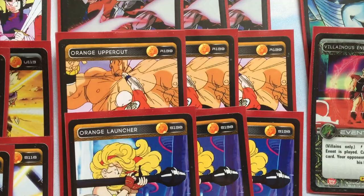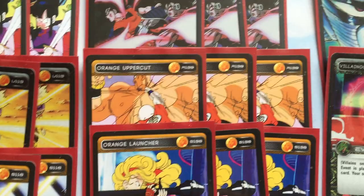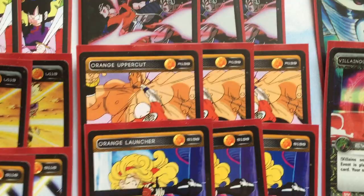Orange Uppercut — another staple-type card. You can pay the two stages with your allies to tutor anything you need. Ginyu is pretty big at his level one and level two so you can do some physical beats. There were combats where I would enter with I'll Dig Your Grave and Orange Uppercut and just physically beat down my opponent. So that helps too.